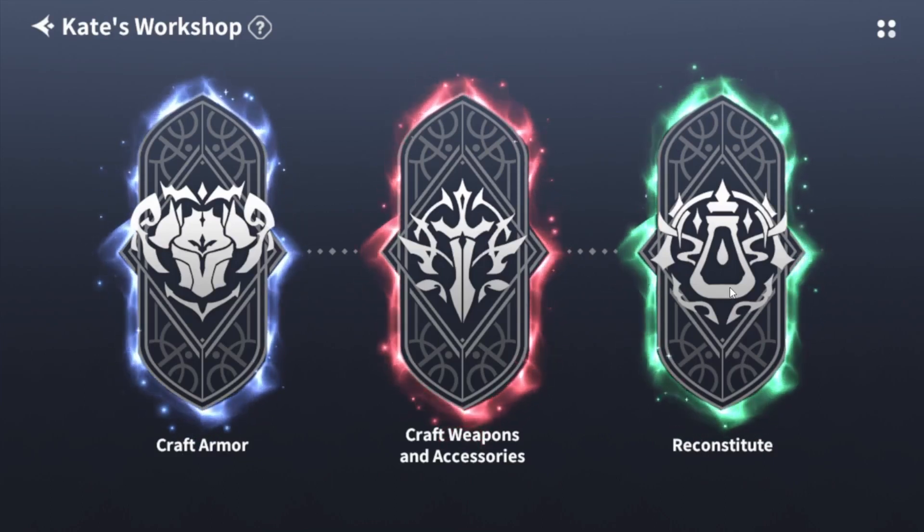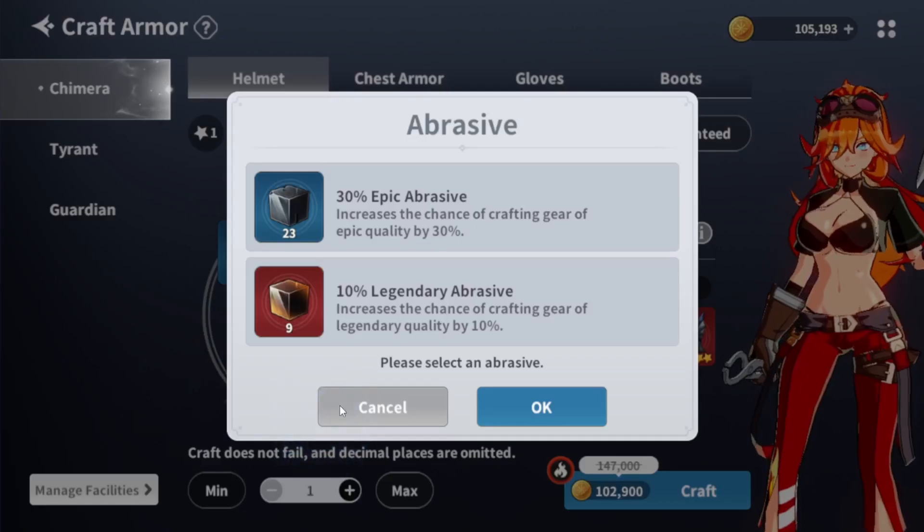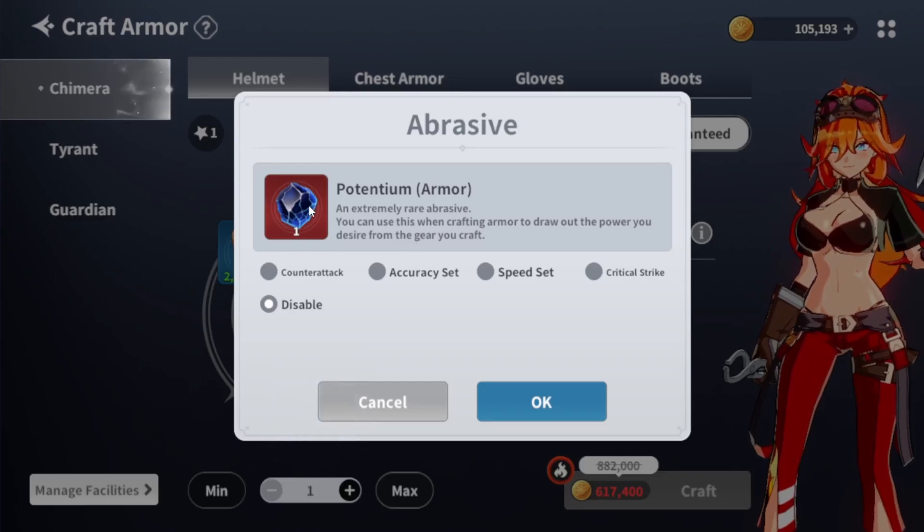They split this up because they added the Reconstitute, which we'll get to in a second. If you go over here to craft armor and do a Legendary — I don't think it works for six-star — they added this new item called Potentium.